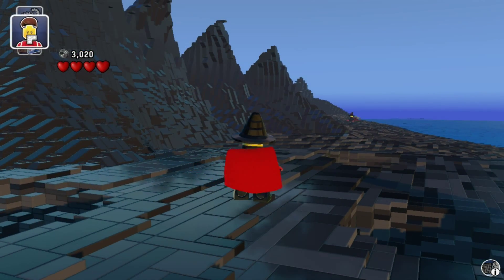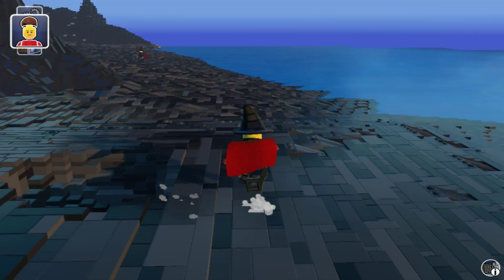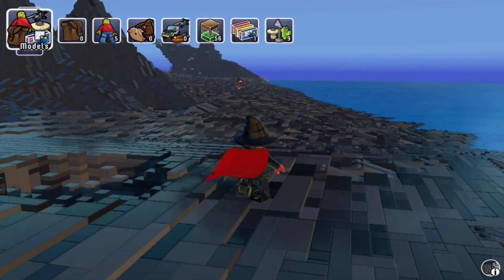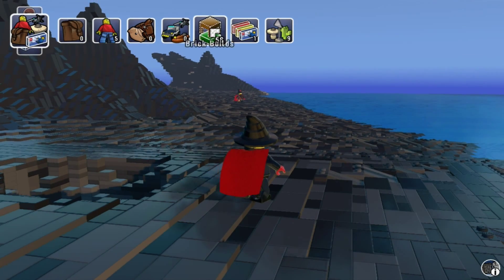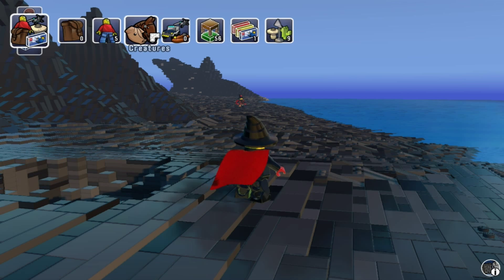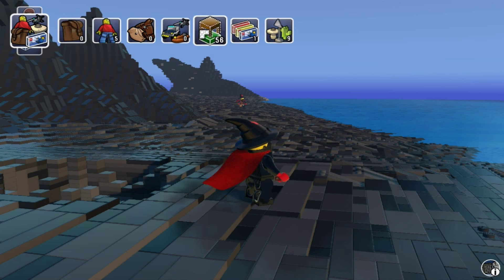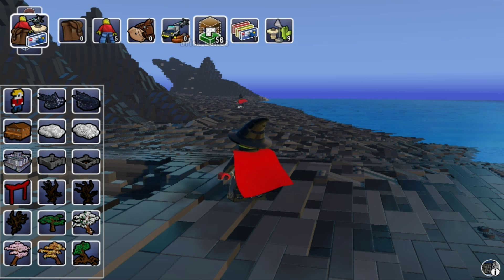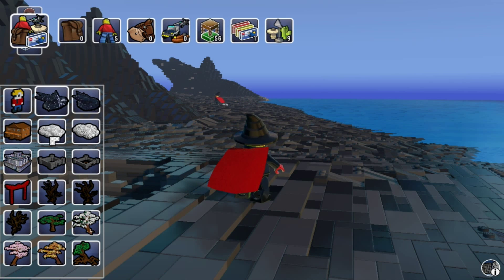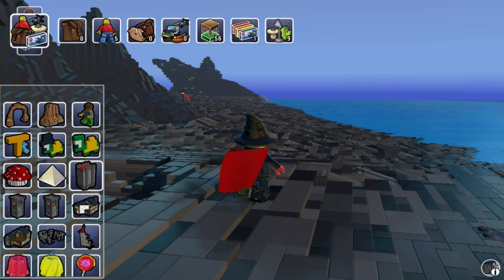This is so cool. So this is the extent of what I know how to do in this game. However, there were some other things - there's already built stuff. You can see there's like vehicles and there's like creatures and items, which we have none of. But you can also - Brick builds. There's stuff that's already built that you can just place down.